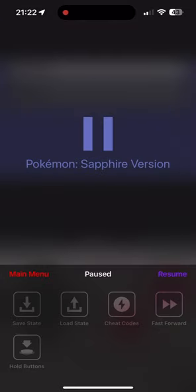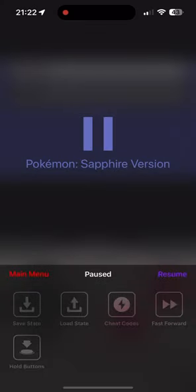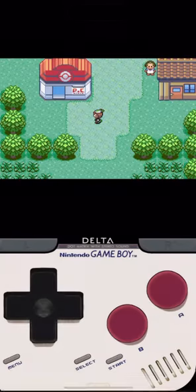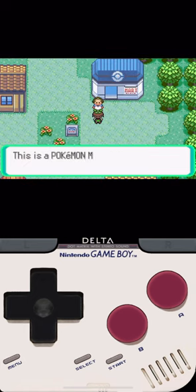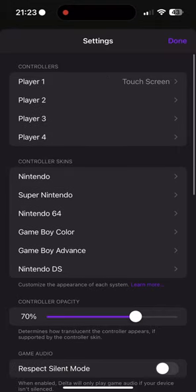There's also a fast forward option. I'm going to show you my playthrough of Emerald — fast forward — and isn't that amazing? You can talk to people, it pauses. Oh look, there's a Pokemon I had no idea about.